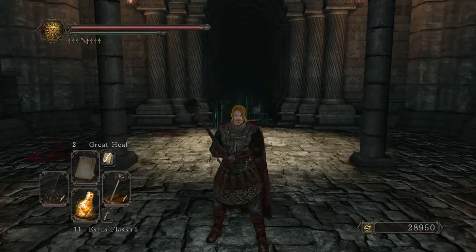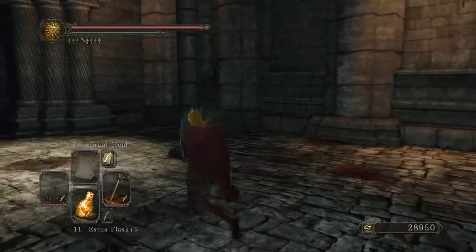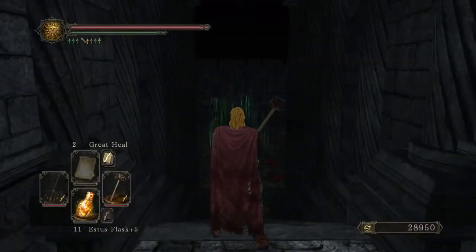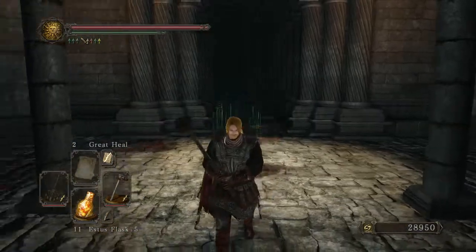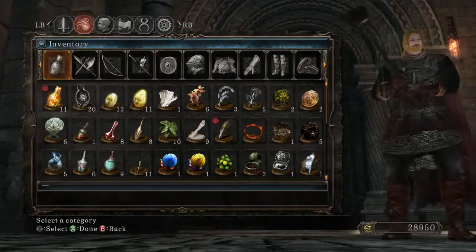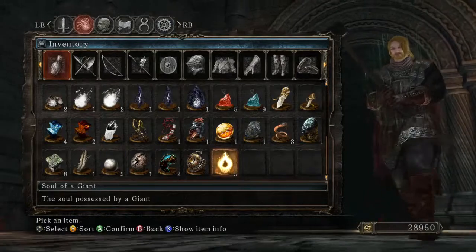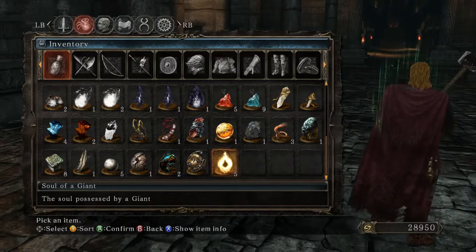You probably should fight him because he gives you souls and you can open a secret door in the Shrine of Amana, but apart from that it's completely optional. Now keep in mind this guy has insane defense — you could hit him for hours and he won't even notice. But there's a trick to that.